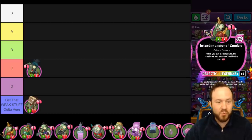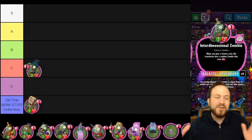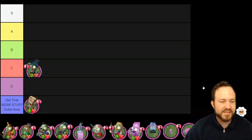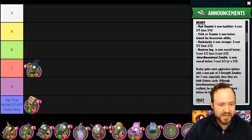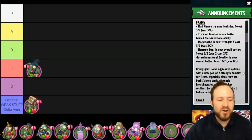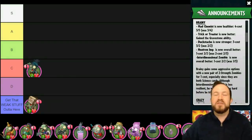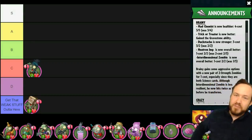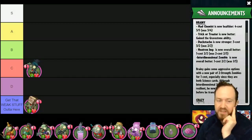Interdimensional Zombie used to be a one-cost one-three with the ability that when you play another Science card, it transforms into a random three-cost card. A one-cost random three-drop is extremely good. What they did was change it to a one-cost two-two instead of a one-three, which is a huge blunder. The explanation given is that the two attack makes it better as an aggro card — you don't want to be pinging your opponent's block meter for one and giving them superpowers for free. That's the best way to lose in an aggro deck.